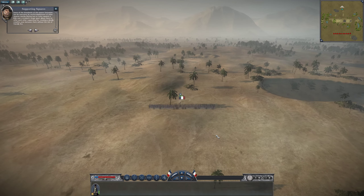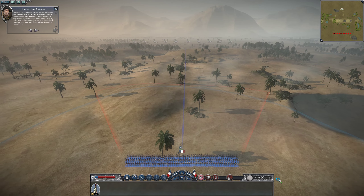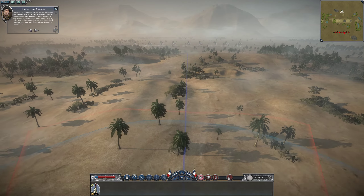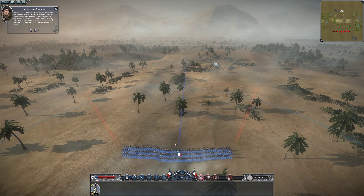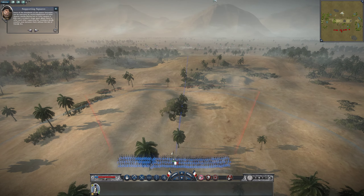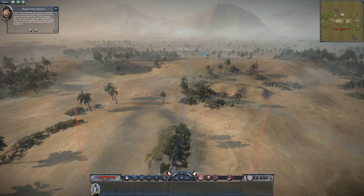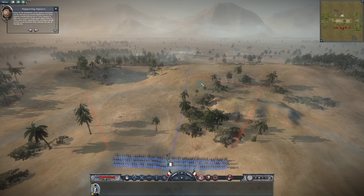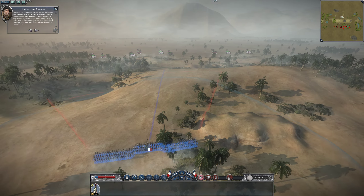The radar map — some of the drawbacks in the square formation can be overcome by careful deployment of other squares nearby. Placing two or more squares a little over a musket's range apart allows them to offer each other supporting fire, creating a deadly crossfire zone between them without the risk of friendly fire.